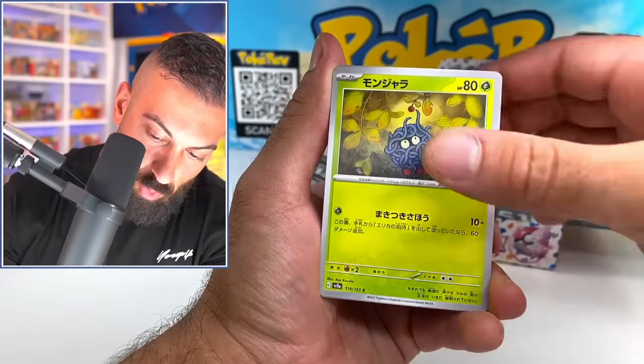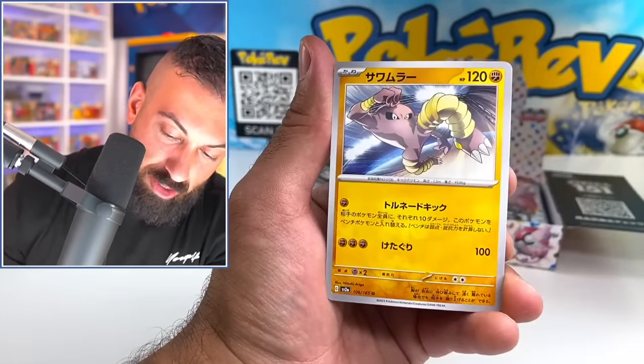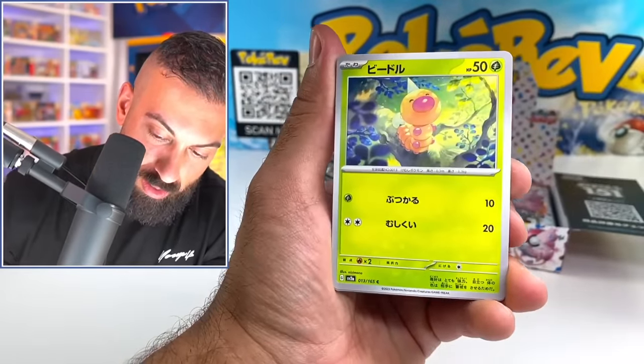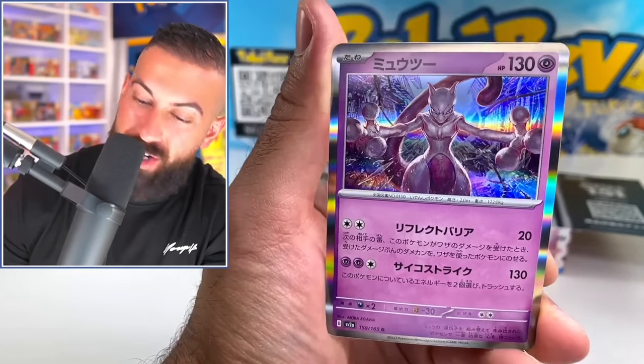Let's see what we get. We got Tangela, Machop. We got a Diglett reverse and a Raichu holo, Scyther, and Hitmonlee. Let's go, baby. This is too fun. This is so much fun. It should be illegal. Weedle, Mewtwo holo's back. Crazy. Slowbro — what's up dude?